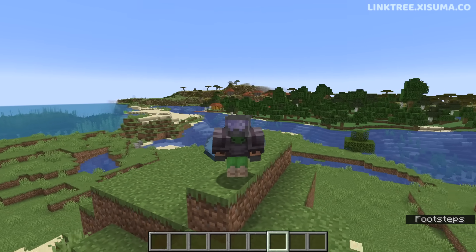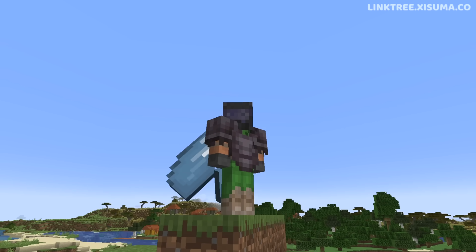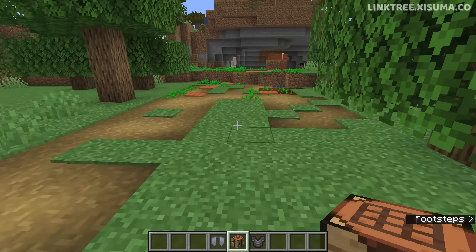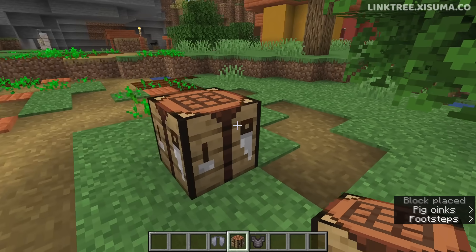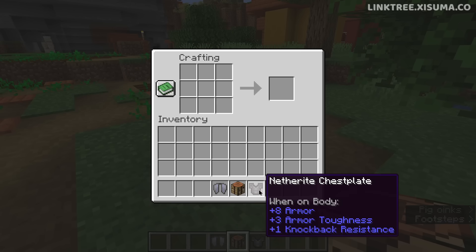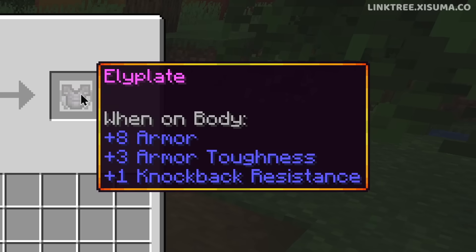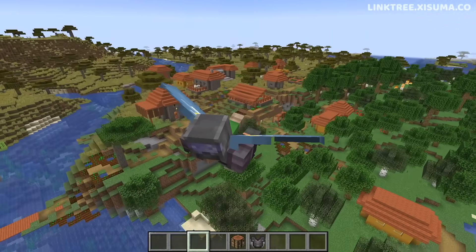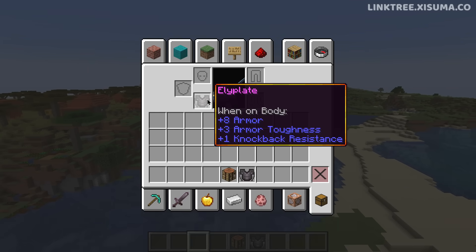Now for that custom stuff I teased at the beginning of the video. I'm wearing a chest plate and an elytra at the same time — what's going on? This is all possible thanks to a data pack and resource pack my buddy ChimeraDev sent to me. You put a chest plate and an elytra into the crafting bench and you get this fancy combined item. And guess what? It actually works — I can fly and still have the protection benefits of the chest plate.